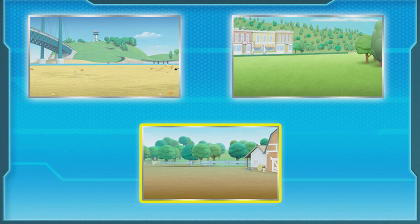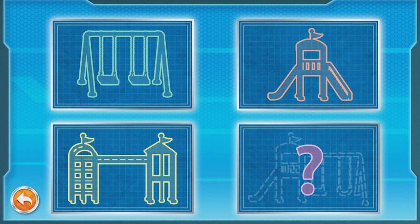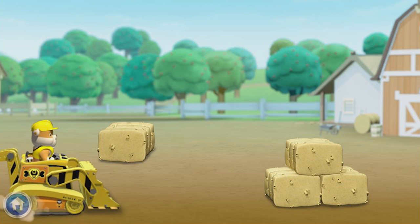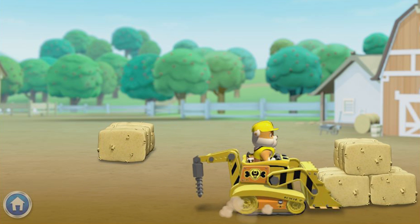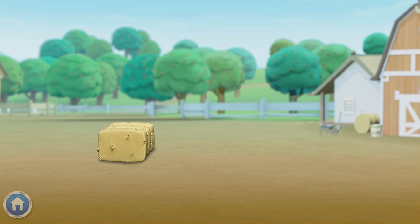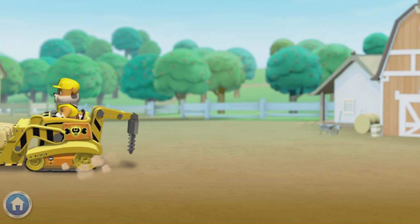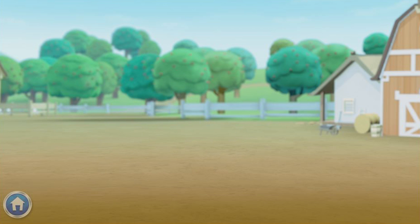To start building Farmer Yumi's farm, let's get moving! Here's where we choose what we want to build. We can build a swing set or jungle gym! To clear the area, click on my digger and drag it along the arrow. Great job! Now we go the other way — all clear!